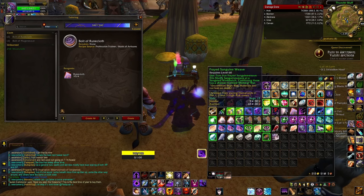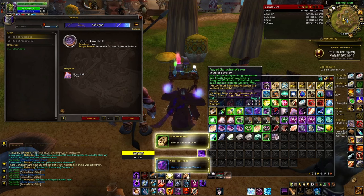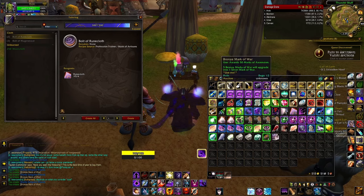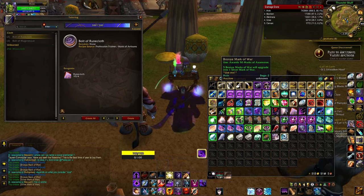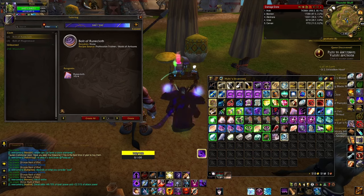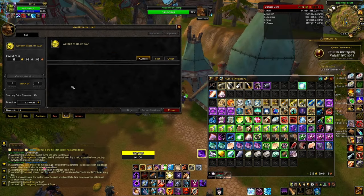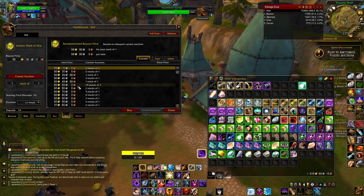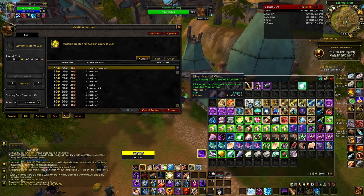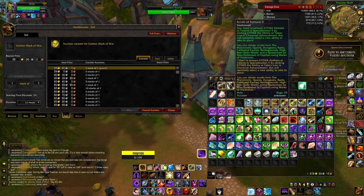There's also a second benefit here: combining these has a chance to create marks of war, which you get as a byproduct of crafting high risk materials. These can give you marks of ascension. Combining almost all tiers of high risk materials will give you a mark of war of differing levels — they go from copper, bronze, silver, to gold. Consuming those marks of war gives you marks of ascension, and they're tradable, making it technically an unlimited source of marks of ascension. People can farm them or buy them from the auction house.